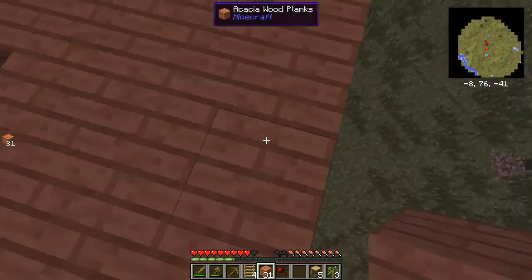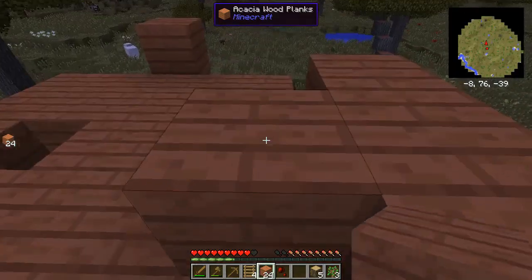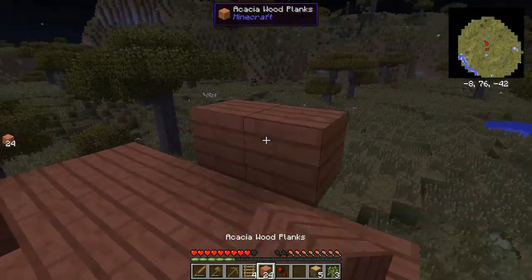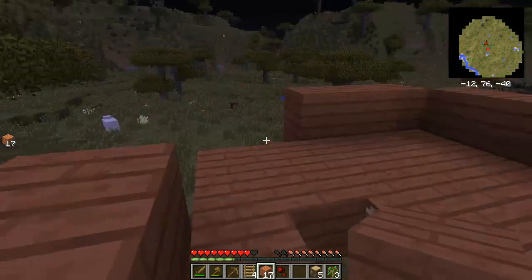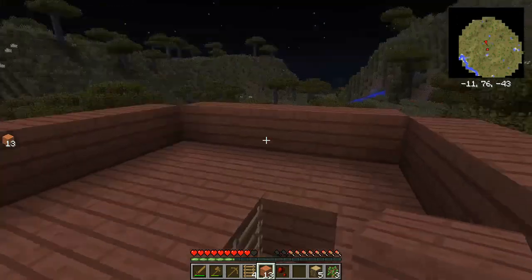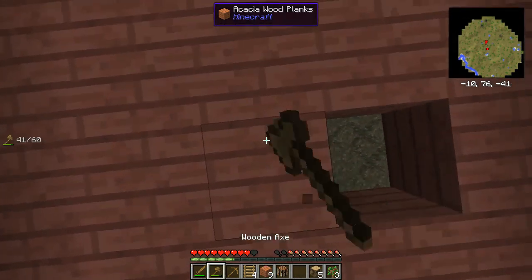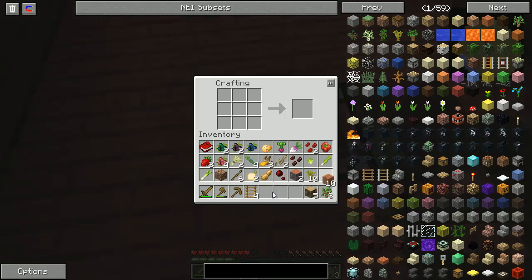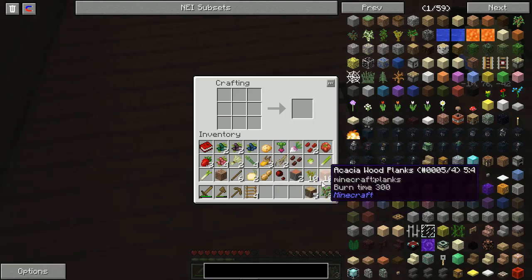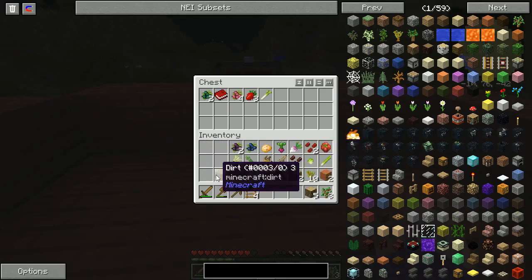There is a method to my madness. I have a cat going quietly bonkers in the background — I apologize for any strange noises you might hear. I've got some ideas, some plans. I have one crafting table at the bottom of the structure to use, and I'm going to put one up here. This is going to be our base of operations for now.